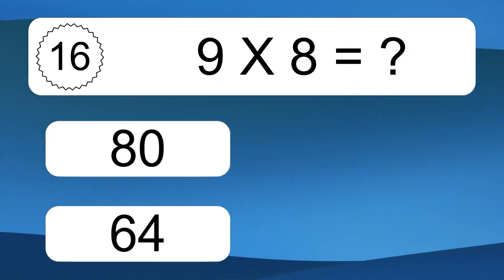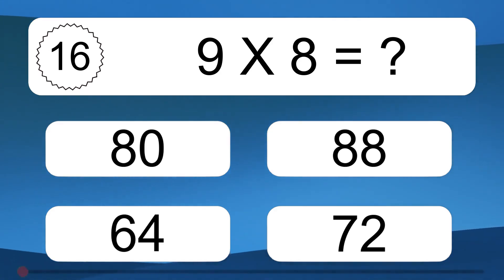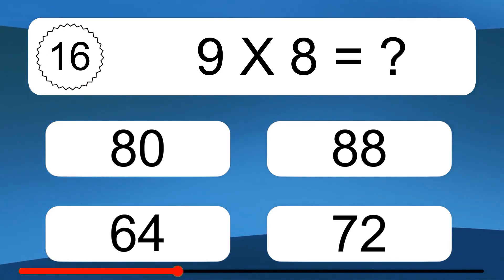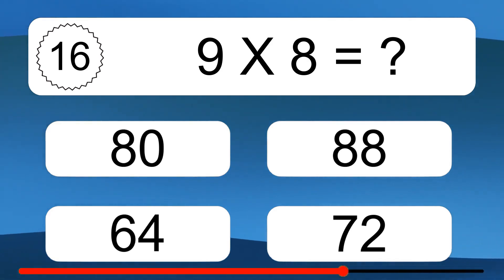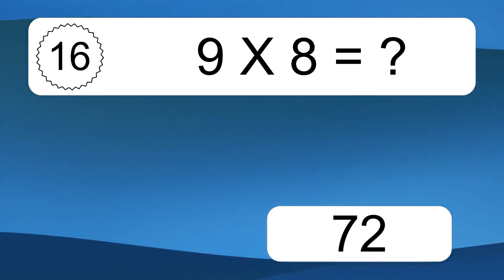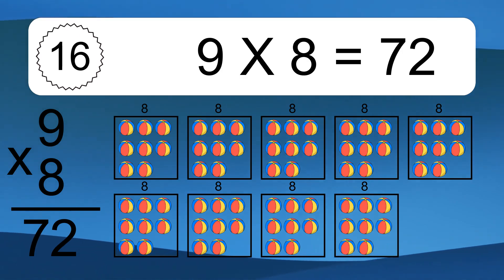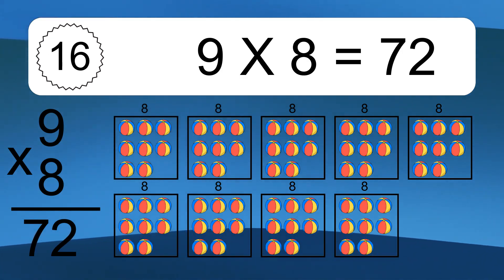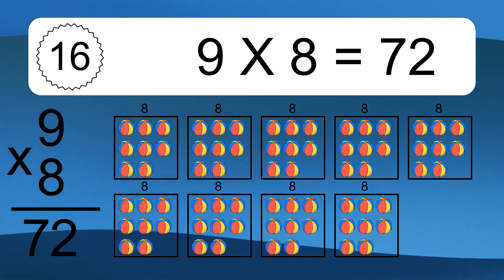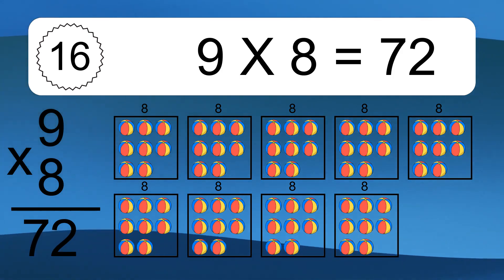9 times 8 equals what? 9 times 8 equals 72. We have 9 boxes, and each box has 8 colorful balls inside. If you count all the balls in all the boxes together, you will have 9 times 8 balls. This equals 72 balls.